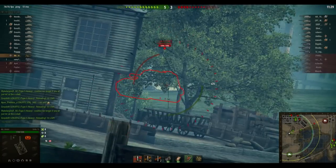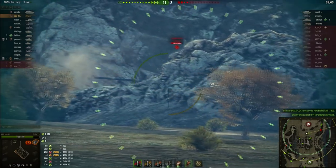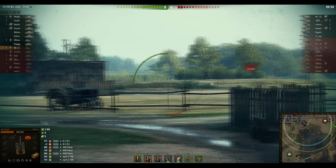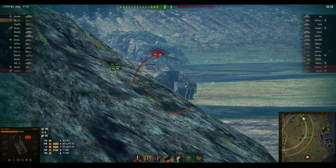Your AP has decent pen for its tier, and APCR can penetrate the Object 430's turret. Also keep in mind that just because the Grille can go fast, does not mean it should. Instead you play cautiously, taking advantage of choice situations, and racking up damage over time. Just like the Scorpion G, the Grille's usefulness is entirely dependent on how long you keep your gun in the game.